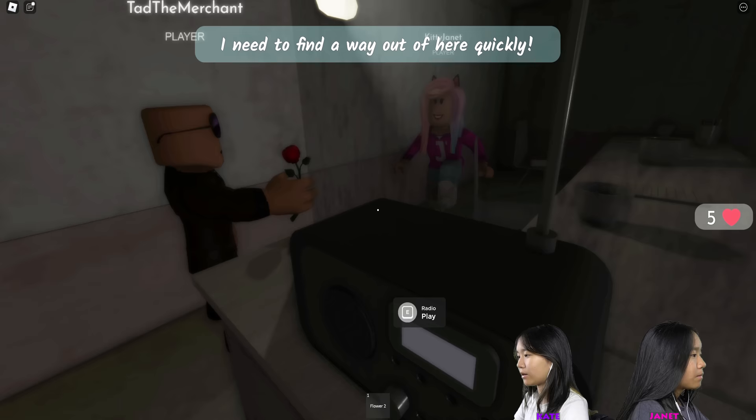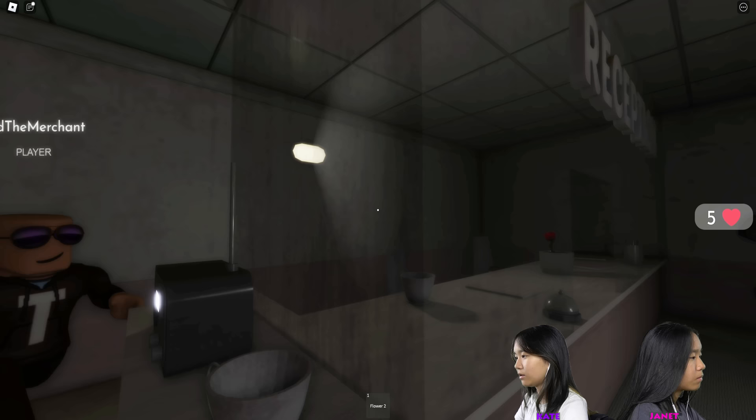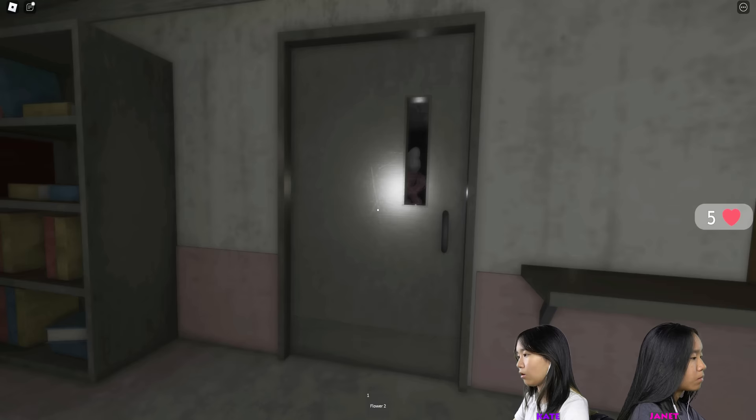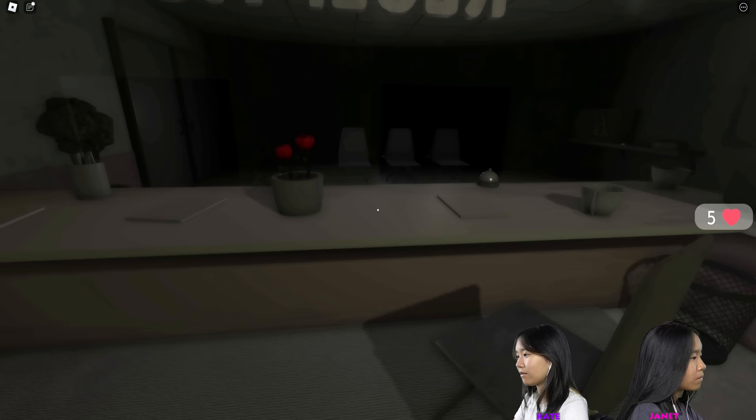I'm gonna play the radio and see what happens. The light turned on. I have a flower — can you go through this door? No, it's locked. There was something in the window — there's a doll in the window! I nearly had a jump scare. I think I know where to put the rose — probably put it in here, that would make sense.